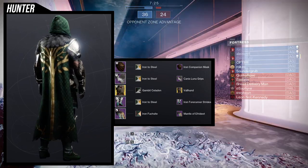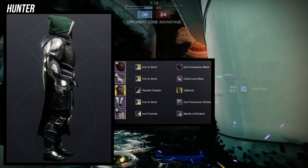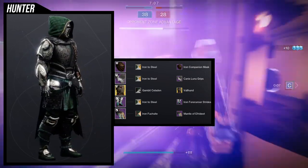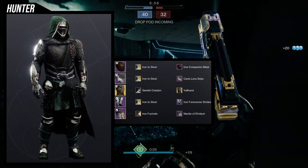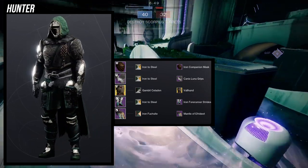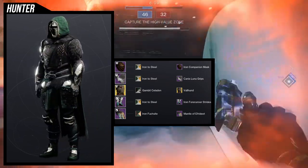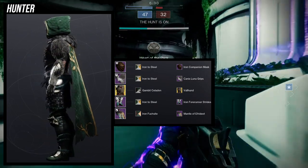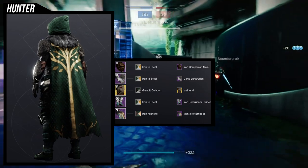I don't want other pieces to detract from that plate look. For the chest piece, Gambit Celadon was an easy choice, though if I find a better green I'll probably switch. The waist has a belt and underneath you can see white — that white does change color, and unfortunately Gambit Celadon changes it to white. If I find a shader that changes that to green I'd love it more, but it's not a big deal. For Mantle of the Forerunner, Iron Fish Site was an easy choice — the texture, like a plaid or pleat, looks really cool and I want to retain that.